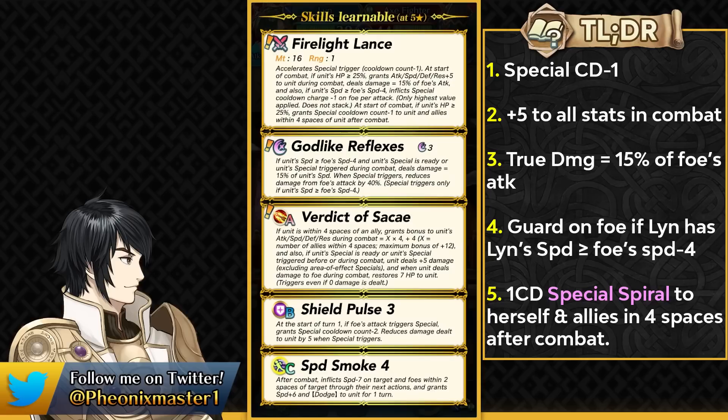And finally, she can give herself and allies within 4 spaces the 1 cooldown special Spiral after combat if she's above the HP threshold. This is going to help her loop her God-like Reflexes special and can also be really helpful to any ally for pre-charging their specials. We've seen this kind of effect before on Soth's weapon refine, so it's not exactly too unique, but here she definitely makes pretty good use of it. She comes with a new special in God-like Reflexes, which I think is probably going to be inevitable like Vital Astra. I think this could be inevitable to just the melee infantry units — we'll definitely have to wait and see for the data mine.